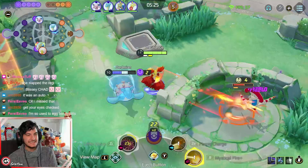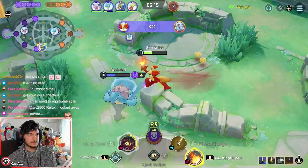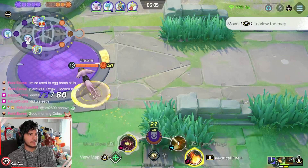Just in general, when you play Delphox, it's really easy to get your ultimate recharged. Every time you hit a Mystical Fire, you get cooldown reduction, and cooldown reduction is so good on this Pokemon. Playing Amplifier and Shellbell, plus having level 11 and the blue buff, will give you so many cooldowns.